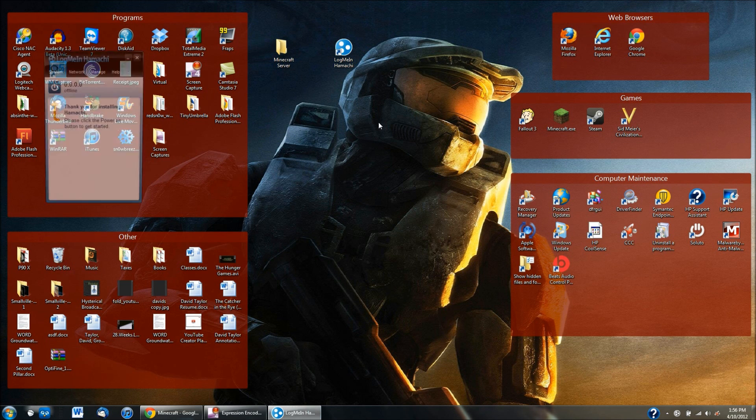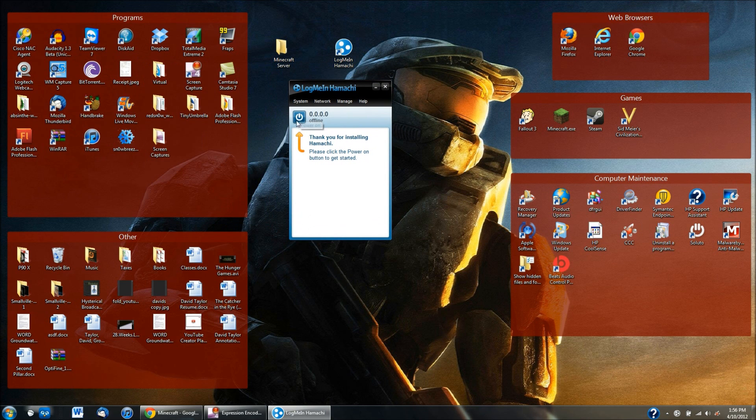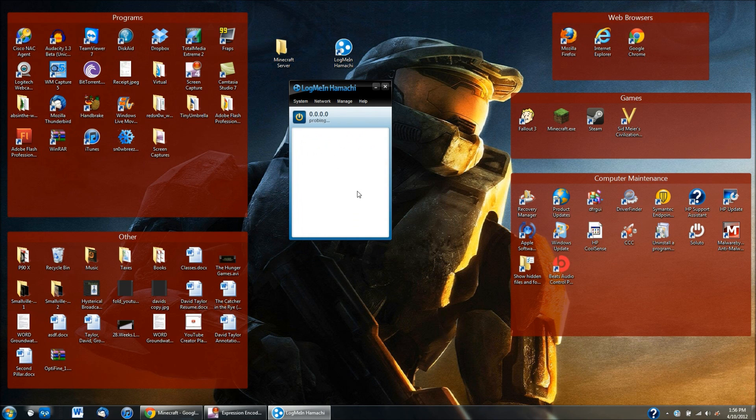Now open LogMeIn Hamachi. It'll bring you a new screen and you have to click on the online power-on button to get it started. Then you're going to create a client name — you can name it whatever you want, it doesn't really matter. Just click create and it'll look up your IP address. You need to be connected to the internet, and it'll create a server for you to use.